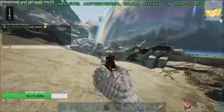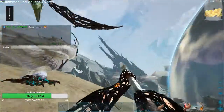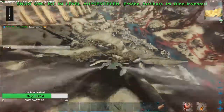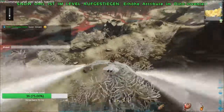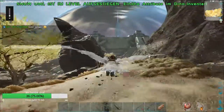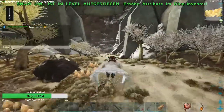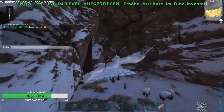Wir müssen den Kampf austragen und hoffen, dass wir ihn nicht verlieren. Hier ist der Eingang zur Eishöhle. Hier in der Eishöhle beschwört man dann auch — oder man hat den Terminal vom Eistitan.